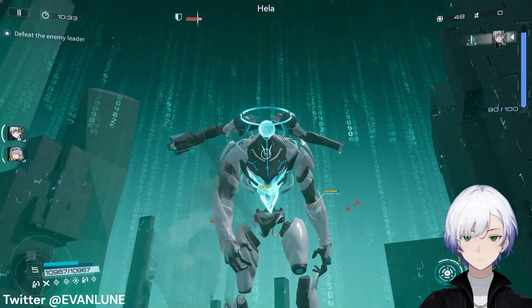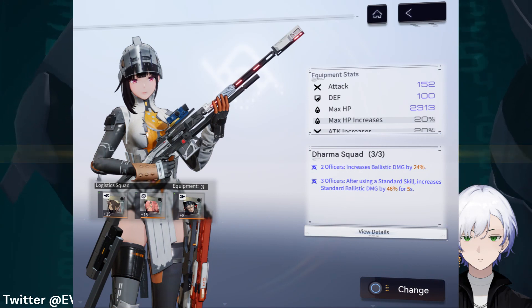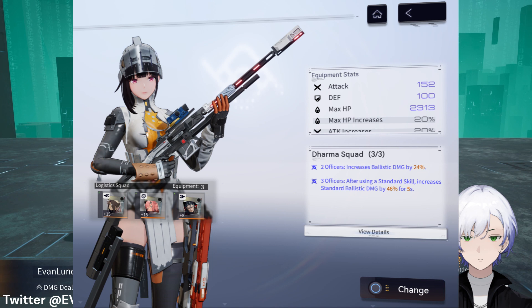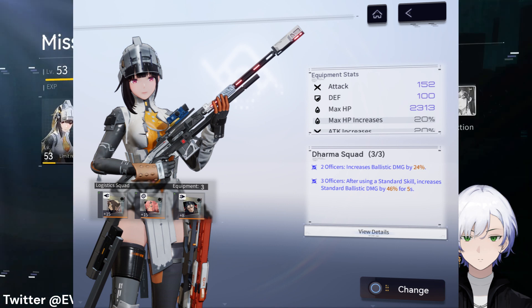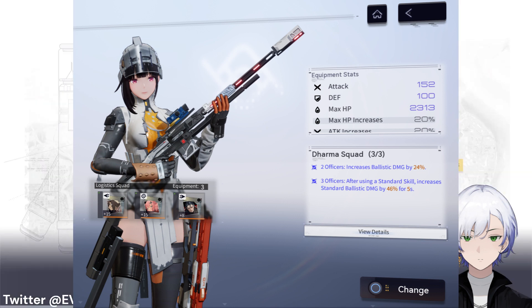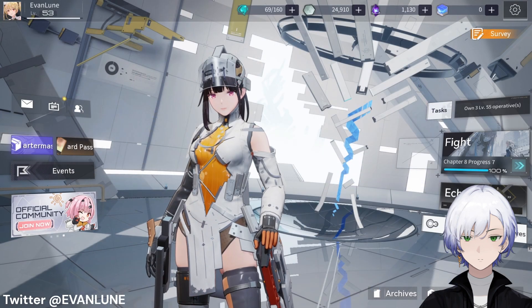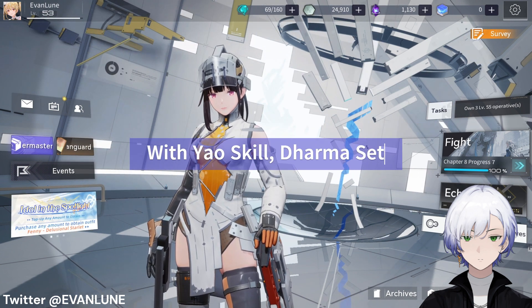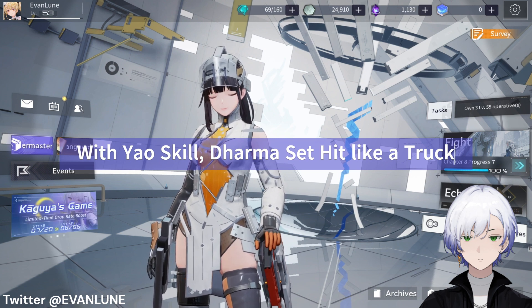For my recent build, I'm using the Dharma Squad set. The full set effect is really good for Yao. At 2/3 of the squad you get a ballistic damage boost of 24%, which is a pretty huge boost. At the complete set you get another 46% ballistic damage boost every time you use her skill for five seconds. Given how quickly Yao's skill regenerates and how often she uses it, it's a really win-win match.